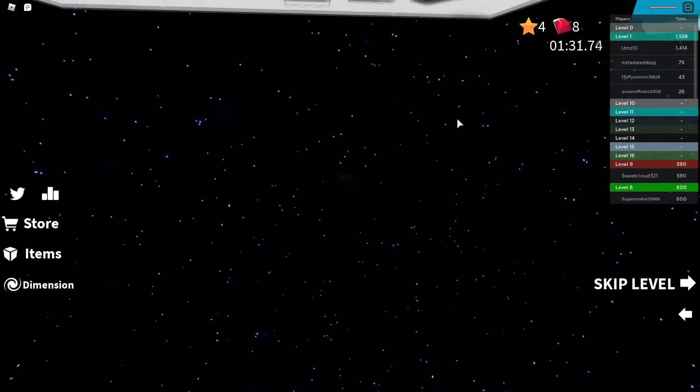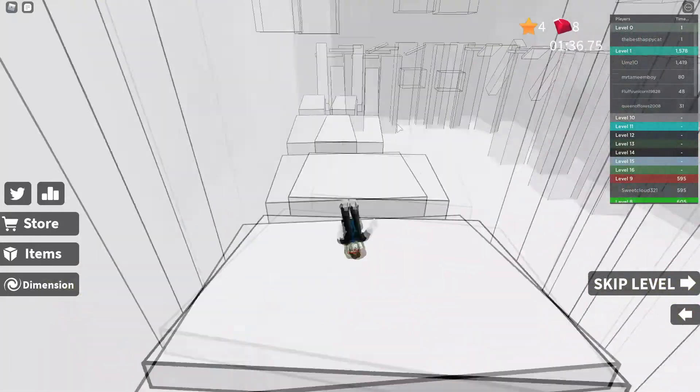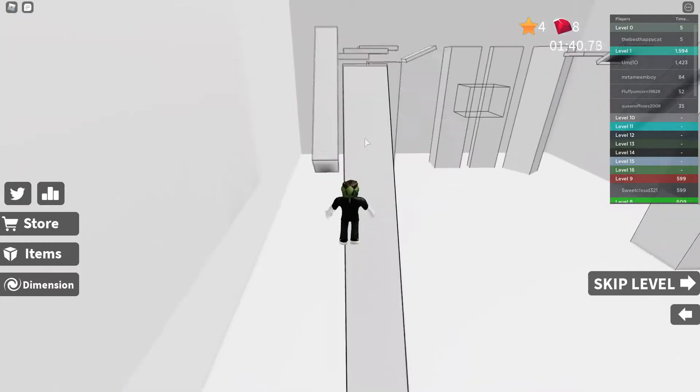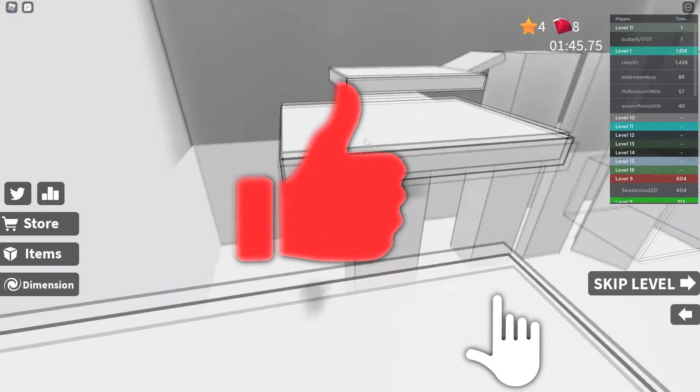How to redeem them? It is pretty simple. Open Roblox Murder Mystery 2 and go to inventory from the left side of the screen. Copy a code from the list and paste it in the bottom right corner of the inventory. Click on the redeem button to collect your free reward.